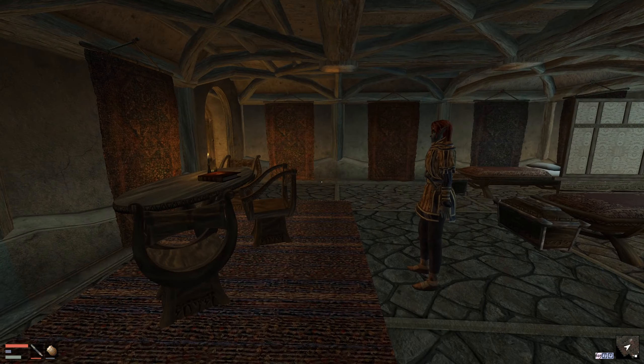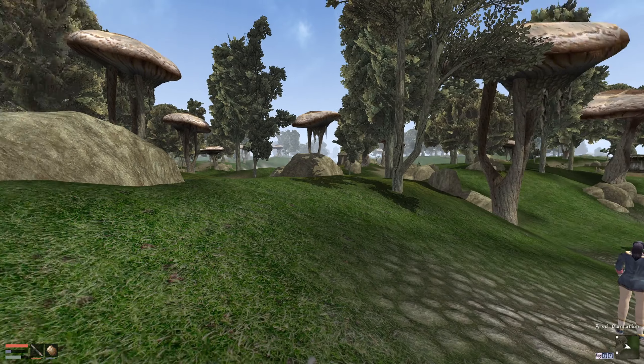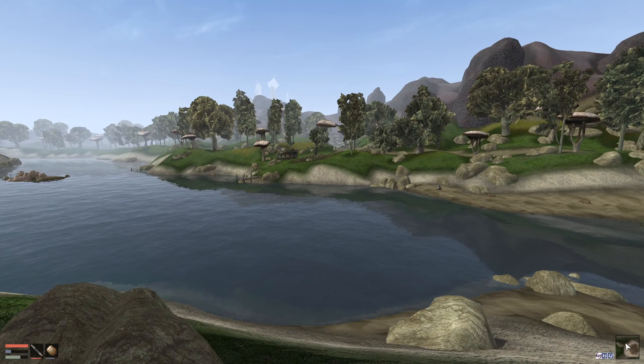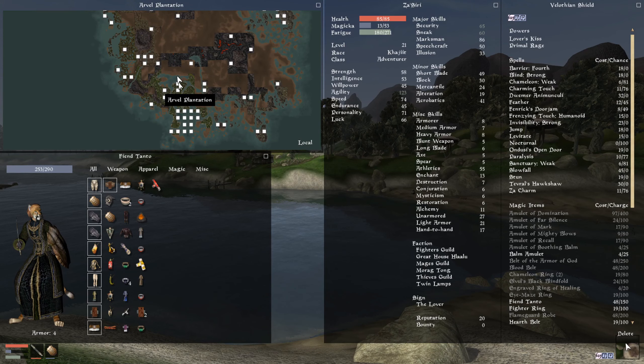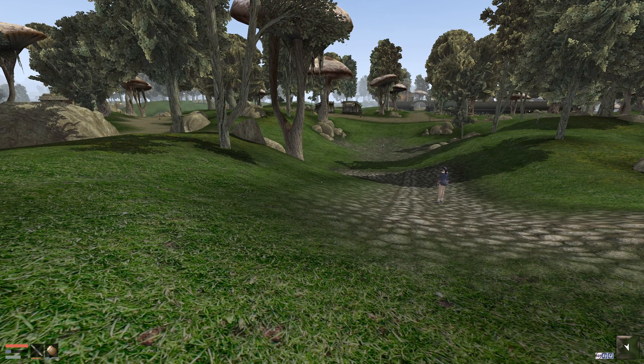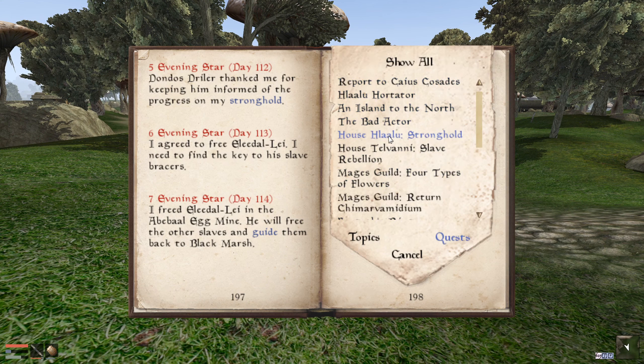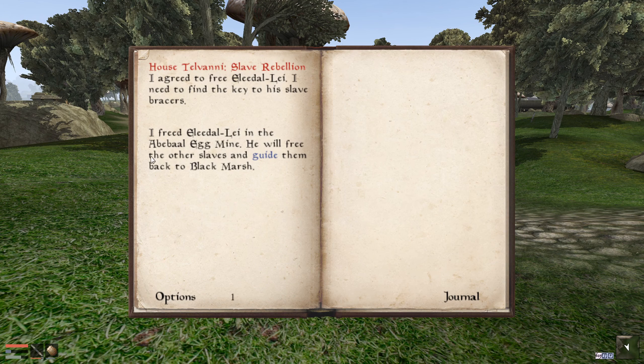So two slaves — how do we get out? Two slaves only, which is rather disappointing. I think that's it, there's only two. Let's go and see if there's anything else we need to do in this region. None of these Hlaalu strongholds still not ready — that seems to be taking forever. I'm just hoping it hasn't bugged out in some way. House Tilvani slave rebellion — I freed them, so he will free the others and guide them back to Black Marsh. That's that done.